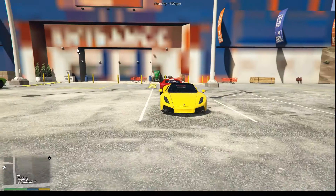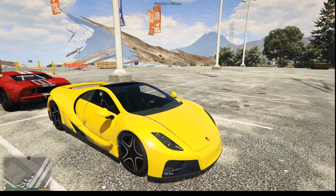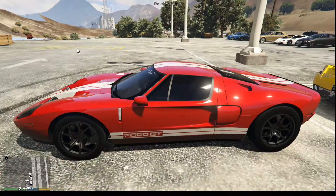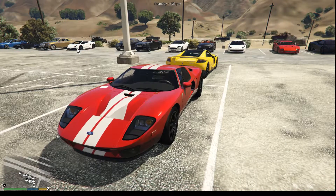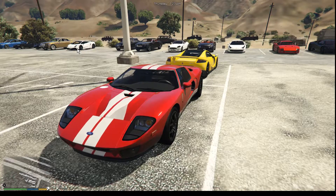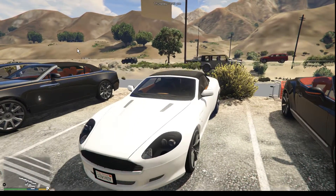Next over here is the GTA Spano — I personally think this should be a car added to Forza or a Forza game in general. Behind that is the 2005 Ford GT — that's quite a cool car to drive, the differences between that and the 2017 model are quite different. Next to the Bentley Continental is the Aston Martin DB9 Volante — that's quite a nice car as well, I like that car a lot.